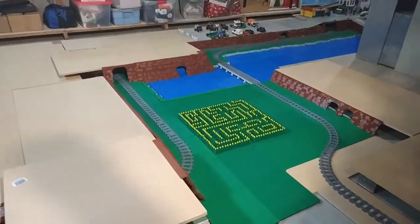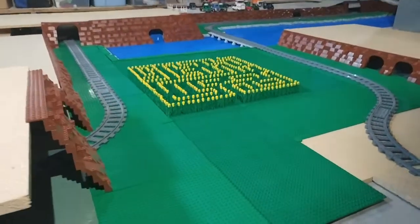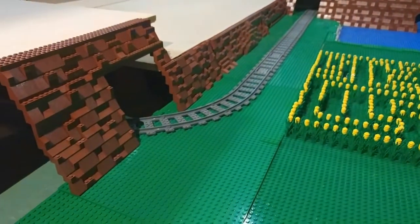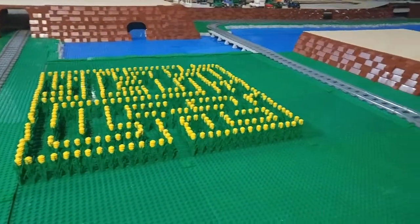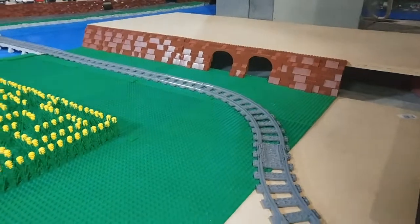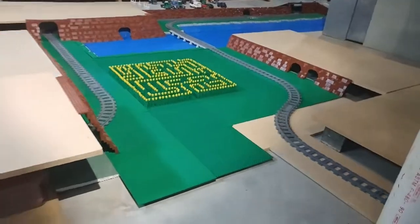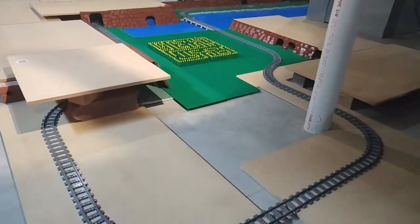The next step is to throw down some green base plates to enlarge everything. Here's another shot of that tunnel where the train will go in and around back to the other side. The biggest work on this step was just adding those mountains — there are two entries for the tunnel, and the plan is for them to be ways to get up to the other level, so one will be an entrance and one will be an exit.